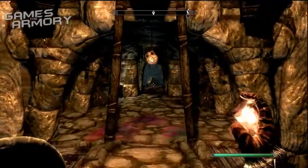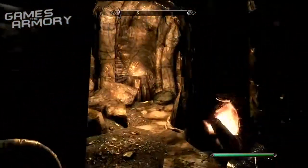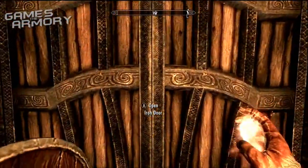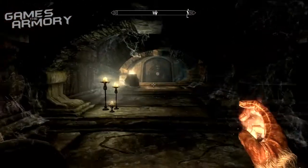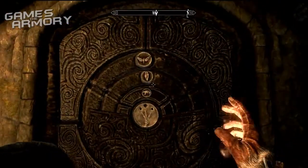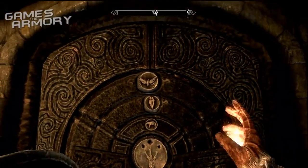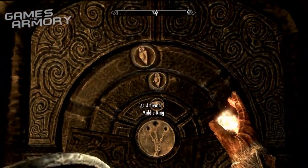What's up guys, it's Evan C here from Games Armory. We're on Skyrim on the Xbox 360 and I'm going to be showing you how to unlock one of the puzzles. This clip is sped up just a little bit to get through quicker because I had recorded a bit too much time in between certain spots. We're going to be showing you how to do the golden claw puzzle for the quest where you have to retrieve the golden claw for the shopkeeper.